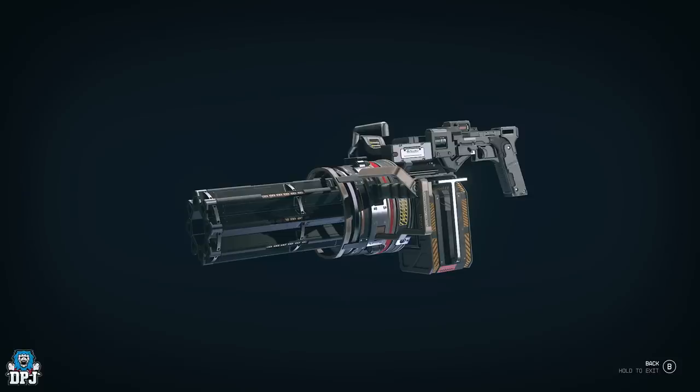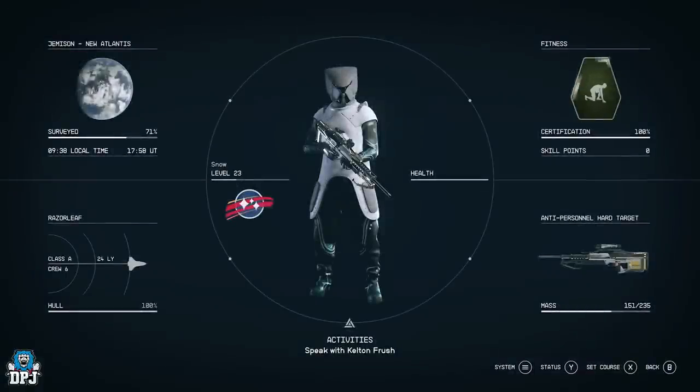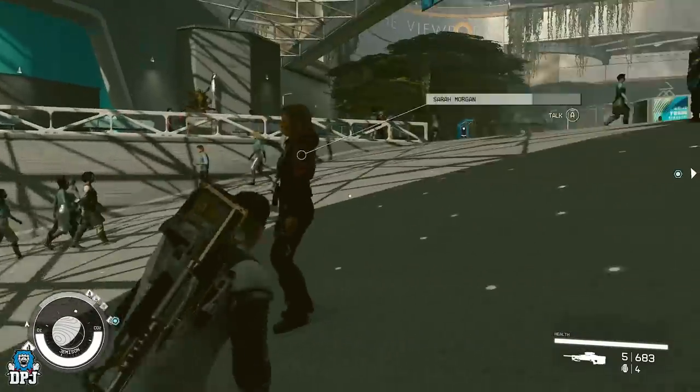Next up we have the micro gun, which is basically a chain gun. This is a weapon you can just steal in New Atlantis without getting caught, and you don't even need a stealth perk — it's actually ridiculous. Stealth definitely helps, but the white version we're going to steal is very good for an early weapon stage. I just got a purple version from a drop last night, which is essentially a better version of the same gun.